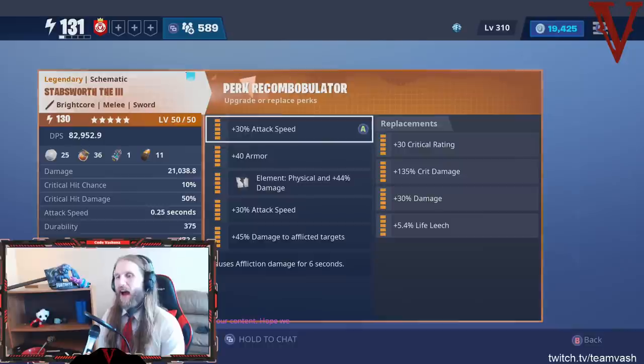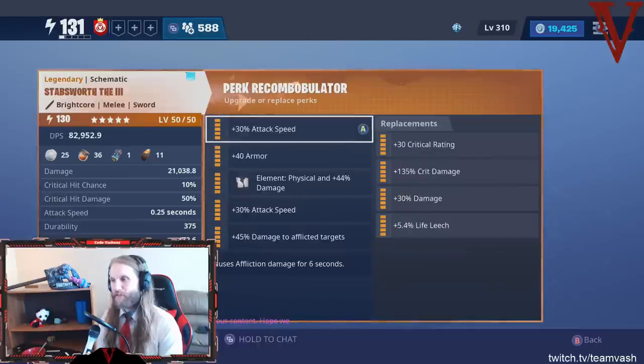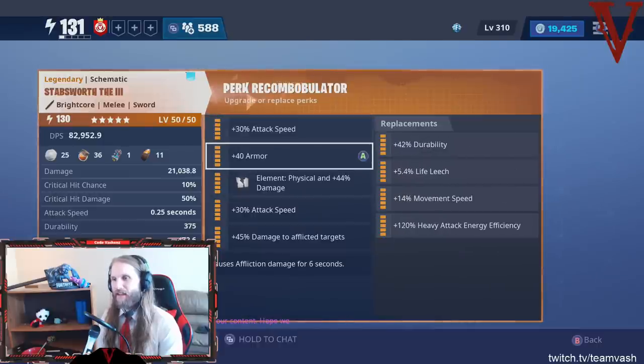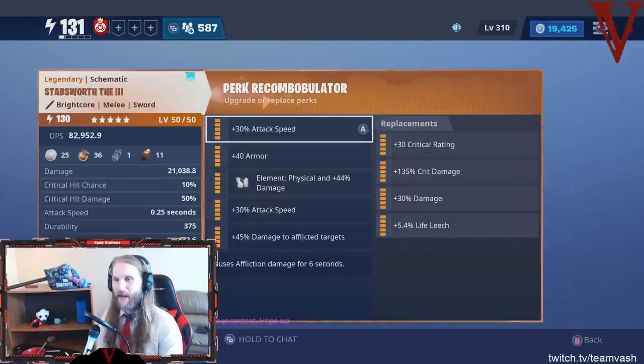When I'm looking at a sword, I'm like: how can I make this faster? How many Attack Speed perks does this thing have? With the Stazeroth III, there are two Attack Speed perks — one here and one here. These are the only two slots you can put Attack Speed on, so I went and immediately maxed it out. Maximum Attack Speed.